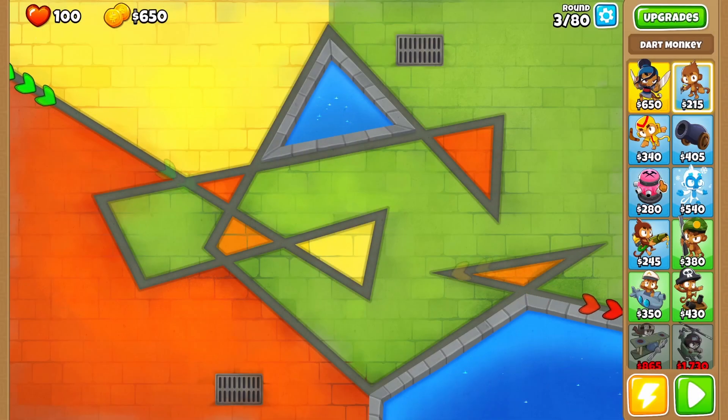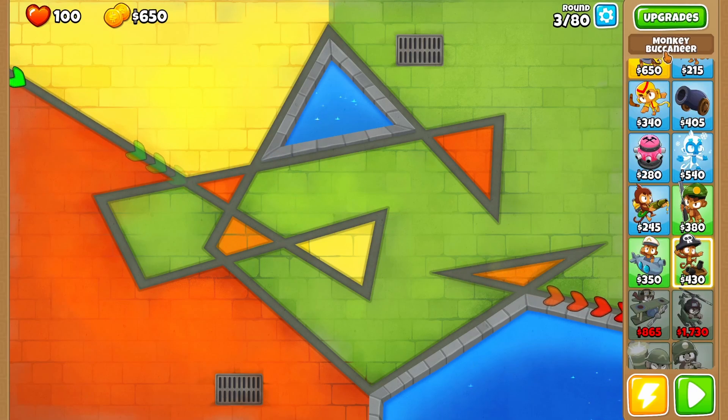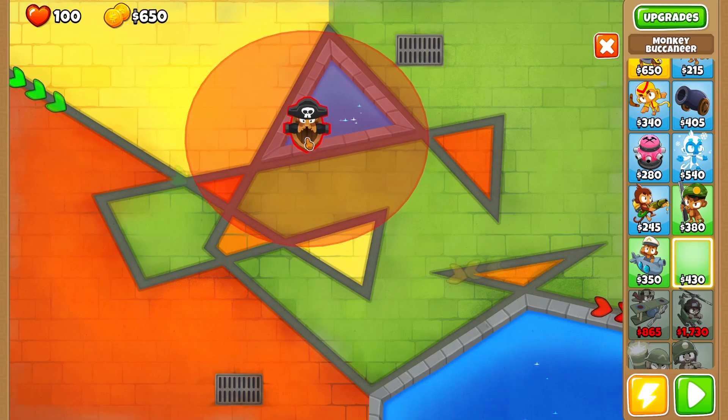For this specific video, if a tower — for example Glue Gunner — does not have an A in the name, I'm simply not going to use it. That's basically the rules. I was going to start with Sauda, but that's going to be too easy. Monkey Buccaneer does have an A in it, so let's start with that.